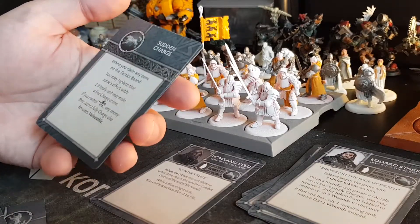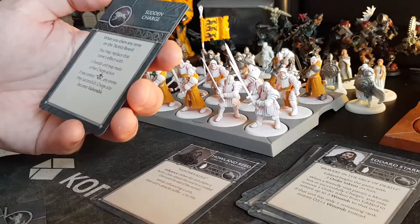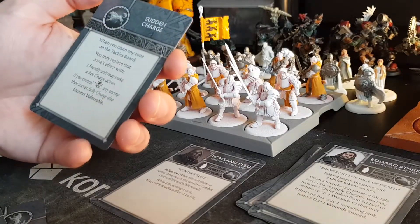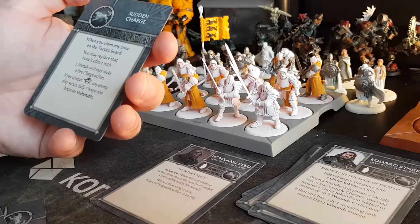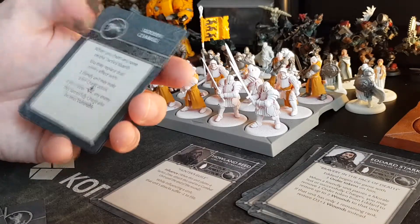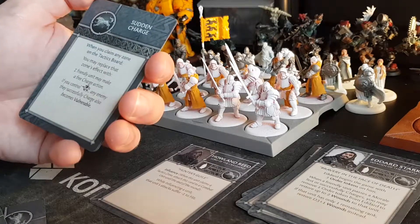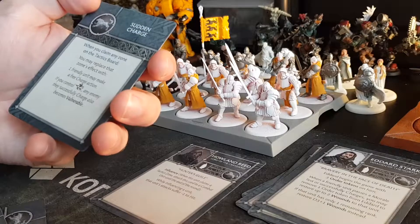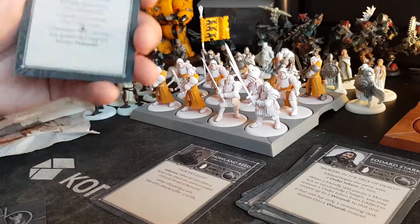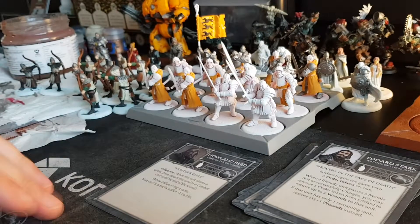Sudden Charge: when you claim any zone on the tactics board, you may replace that zone's effect with: one friendly unit may make a free charge action. If you control the movement zone, any enemy that successfully charges also becomes vulnerable. Charging out of nowhere is something that is hard to anticipate, so it's incredibly good for obvious reasons.